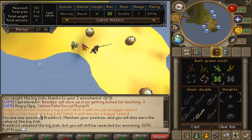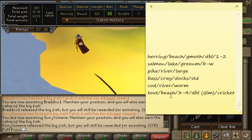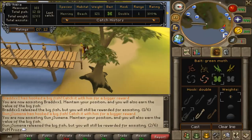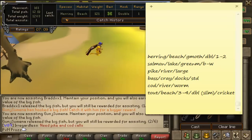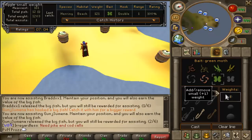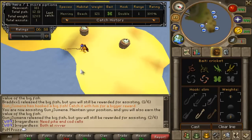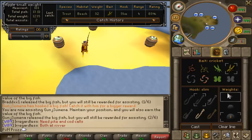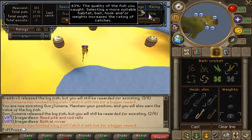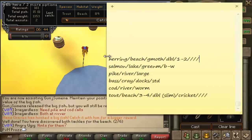Yes, there we go - 1 out of 6 big fish, you want to get 6 of those a game. We also know beach - Trout is at the beach, and that is cricket, slim, 3 to 4 weight. Someone gave me double and someone gave me slim. 83, so it must be 3 weight. Take 3 and let's see if we get 100%. That's 100%, so I know I've caught them.